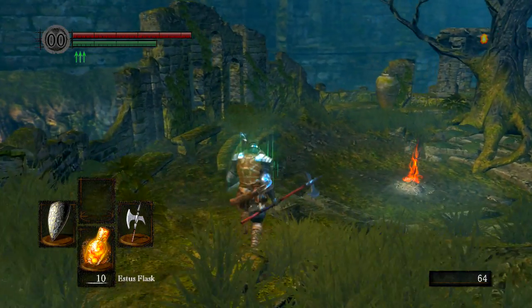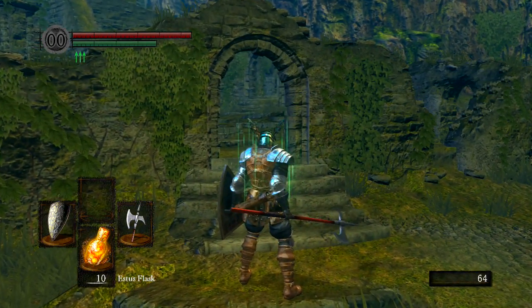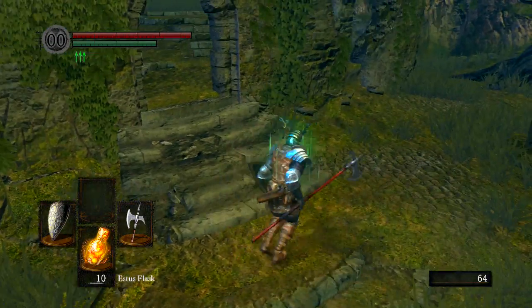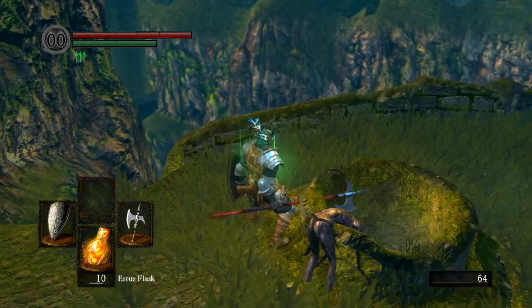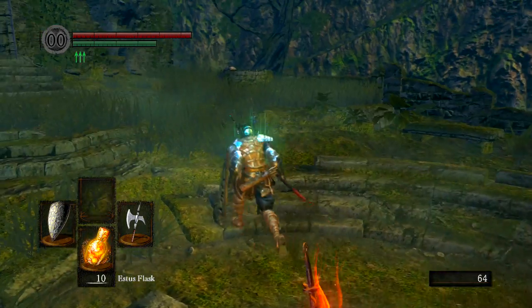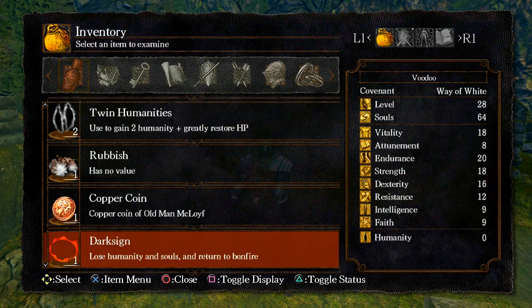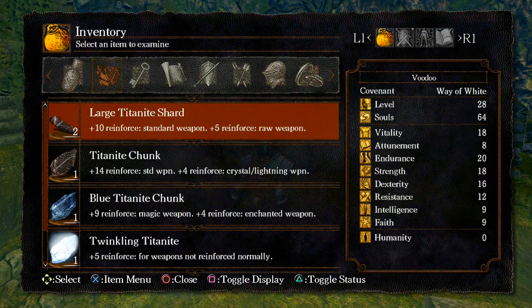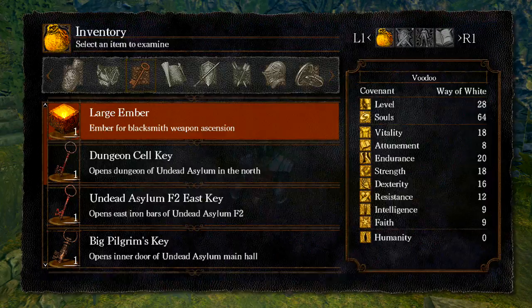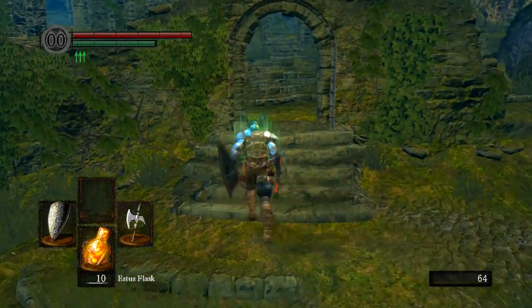I'm good with the halberd as my weapon, but I'm gonna try to upgrade this Grass Shield at some point. Tyler also told me two other things: if I reverse my hollowing and become human, I'm actually more resistant to cursing — which is good, so I'm basically going to do that. He also said to remember that large ember I had gotten a while back and completely forgot about. He said I should take that to a blacksmith immediately because it's gonna help me. These tips don't really spoil anything, just helpful hints.